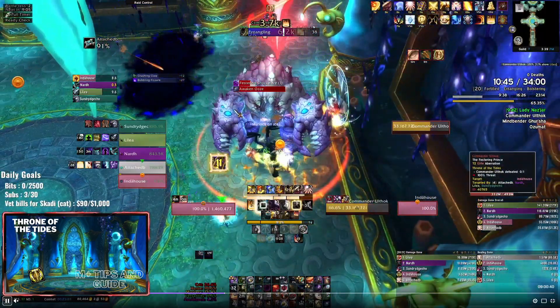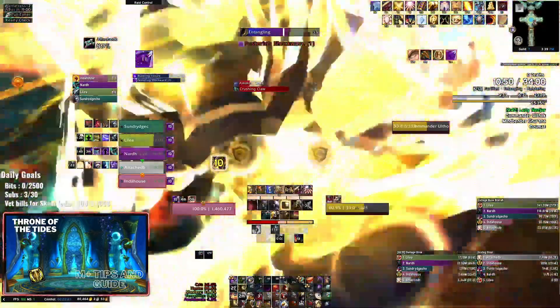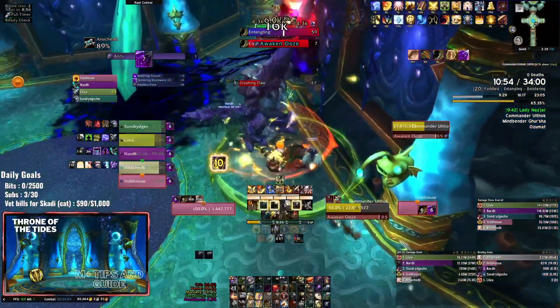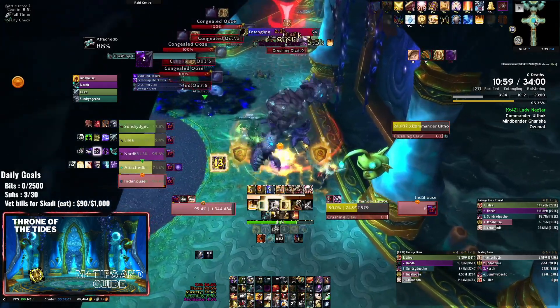The adds are dead. Festering Shockwave is going to be the big knockback. If you have something to stop it, great, but otherwise do what I'm doing: go next to a wall or a pillar and face the boss back towards it, so then you don't get knocked into another dimension - instead you just get knocked into the wall.